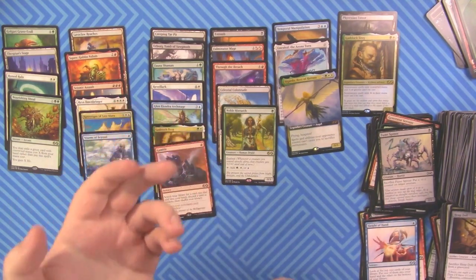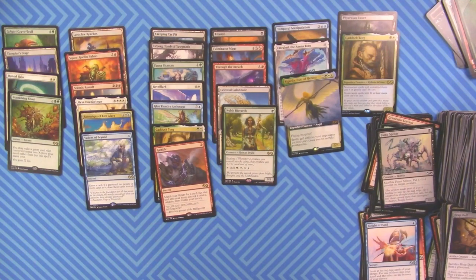At the same time: foil Phyrexian Tower, foil Gaddock Teague, Noble Hierarch, Celestial Colonnade, Fulminator Mage, Entomb — we hit some pretty decent cards. Definitely nowhere near as good as the last box, but still not terrible. Thank you so much for watching everybody, I have been your host — this has been a Kraken Packs video of Ultimate Masters. I hope you enjoyed, and I'll see you all next time. As always, may your pulls ever be better!